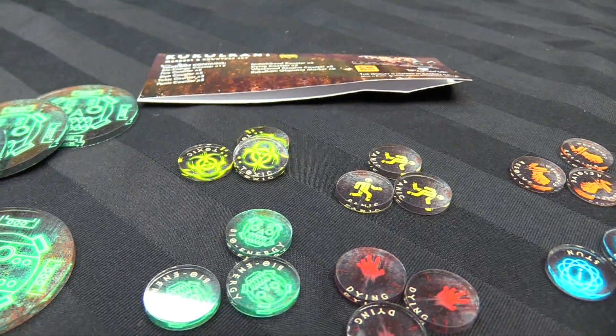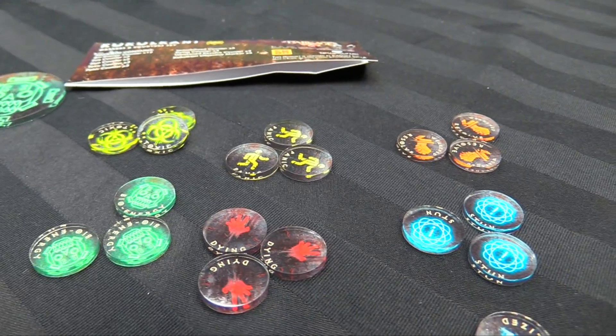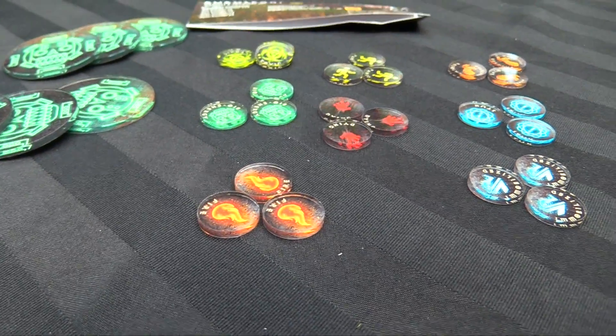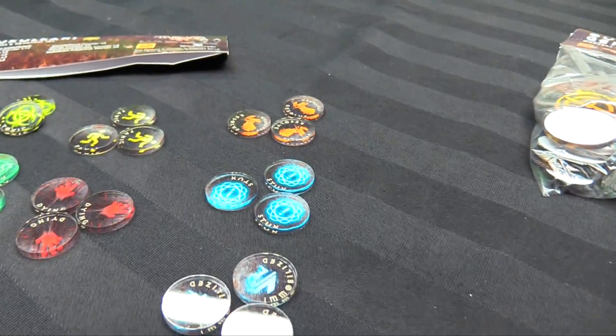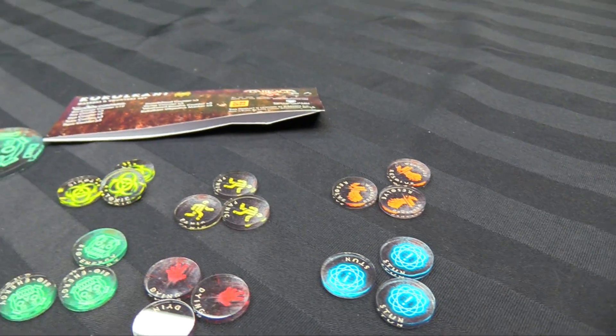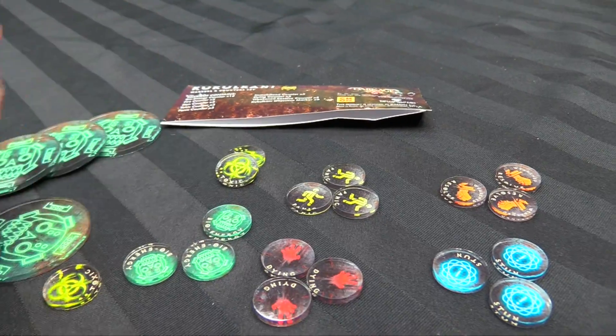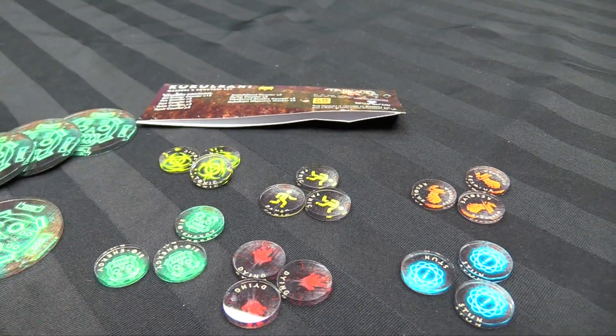They're all full color, laser cut. So here's the toxics, the panics, bioenergy, dying, fire, immobilized, stunned, and weakened resolve. They're all printed and then laser cut, so they have white backings, which means you can use them as generic counters too if you need to.